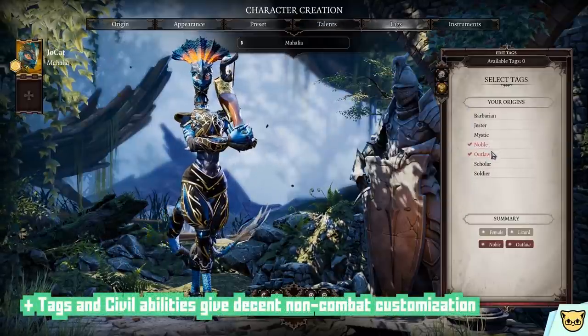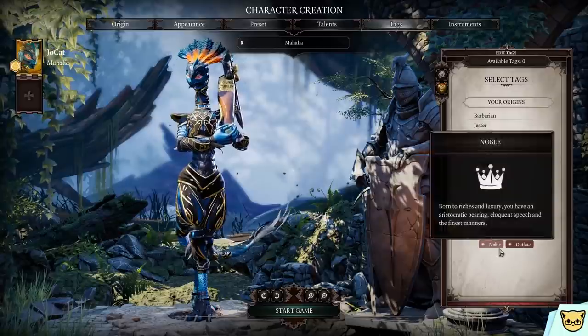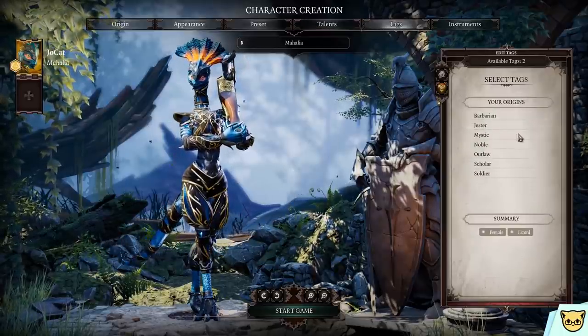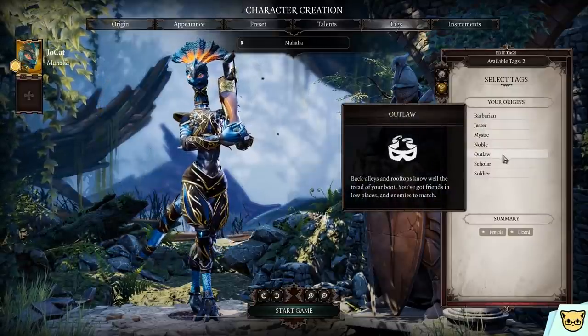And finally, tags are fun. It's a nice touch that lets you pick unique dialogue options for that sweet roleplaying experience, which I very much appreciate. It helps that in any other game this might be a throwaway feature, but because Divinity 2 is so dialogue-heavy and choice-heavy, the tags come up more often than you'd think.